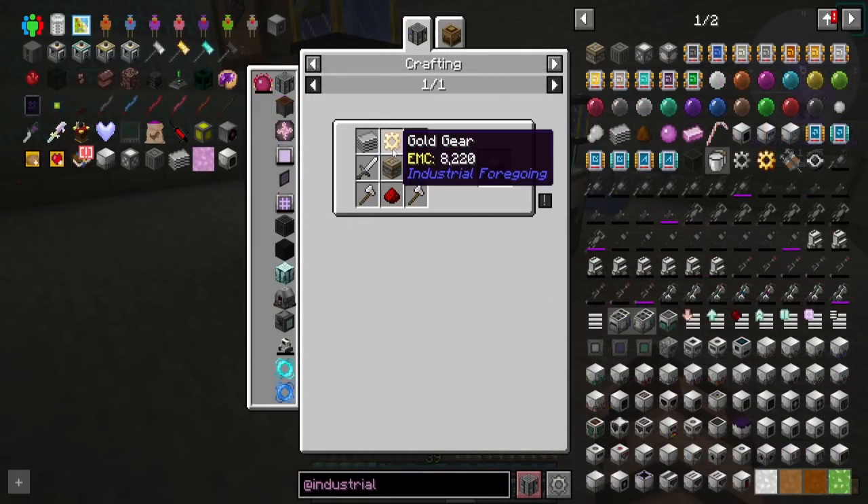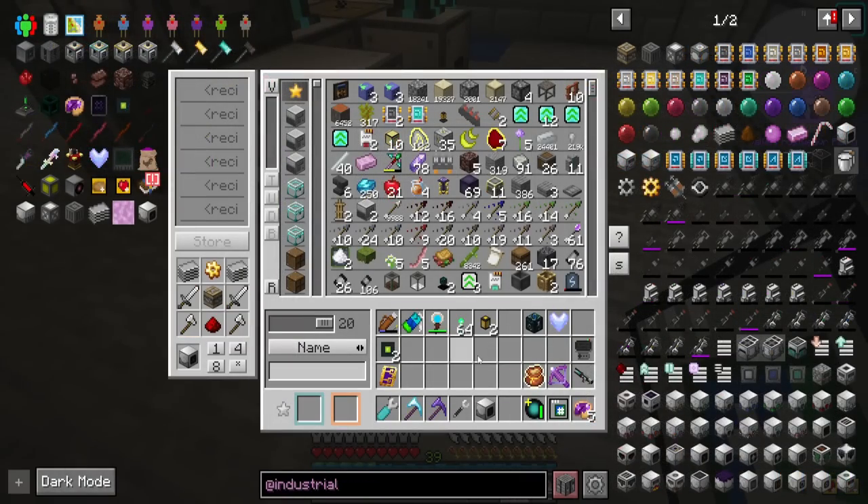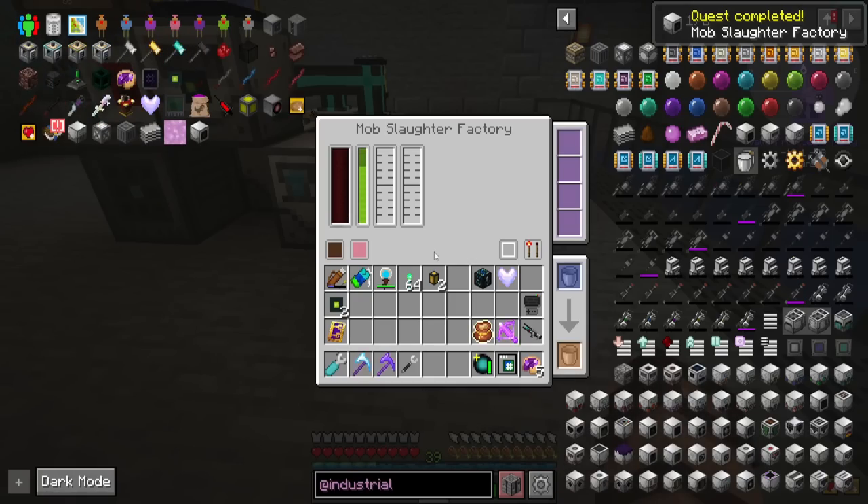The recipe for that isn't that bad — just a pity machine frame and a gold gear. So we should be able to make those really simply. There we are, one mob slaughter factory.